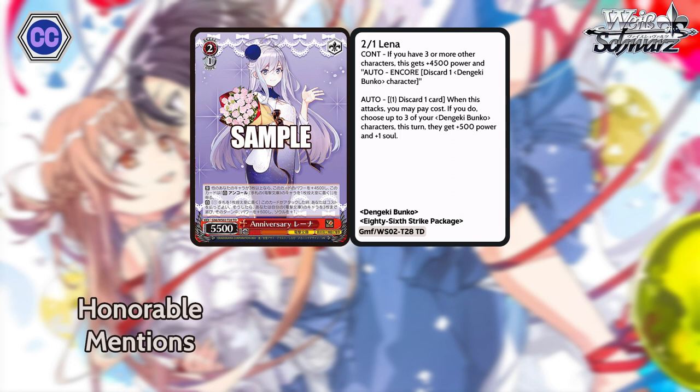And if that wasn't enough soul, we have this 2-1 Lena from the trial deck, 5500 power. If you have three or more other characters, she gets plus 4500 power and Hana Encore — so she's already 10K base. Her other effect: when she attacks, she can pay one and discard a card. If you do, choose three of your Hana Encore characters — she gets plus 500 power and plus one soul. 2-1 10K with Hana Encore is already pretty decent, but the fact that you can randomly give all your characters plus one soul is the best part of this card. Pretty nasty. Include her in your standby builds in case you want to push for damage. The discarding a card also works with Tomoka, because if you need to have five or less cards in hand — nice synergy there.